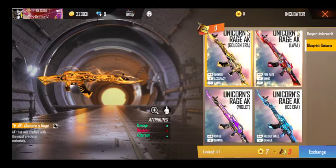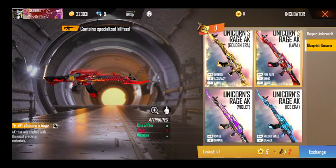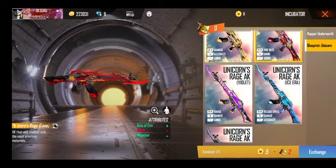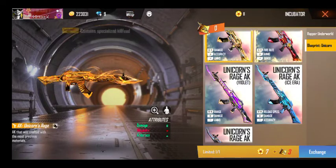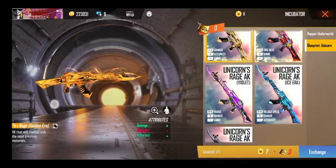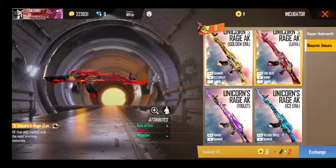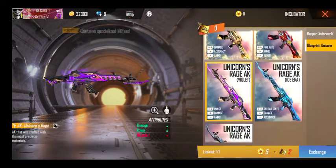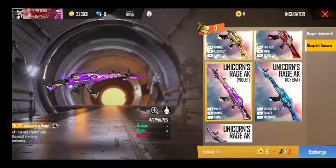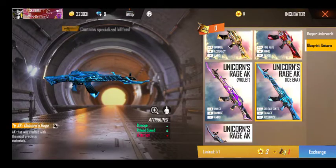If you have any damage and accuracy, you can use damage. This is Dragon Knight, double red of air, maxing plus range, but Unicorn Red, this is Violets, Damage Range, Blue Ice.